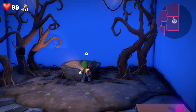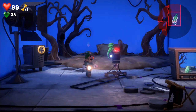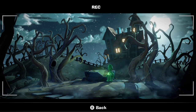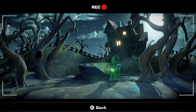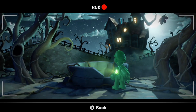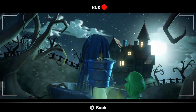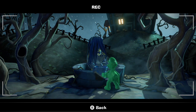Drop the bucket right in that well there. And then turn into Gooigi. Let Gooigi sit there and be the main star, and you're just going to let things pan out. Now you've got a bucket.